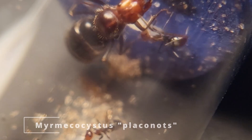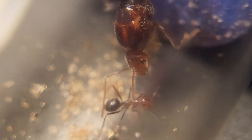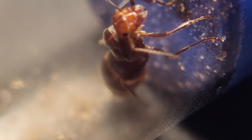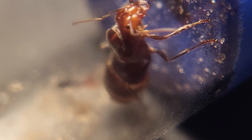Next up is this Myrmecocystus placodops colony. As you can see, they only have two workers. They got to around 10, then I dumped them into a formicarium for them to live in, but it slipped out of my hands and some things happened, and now they're back to this. Hopefully that queen can recover in the future and I'll let you guys know how it goes. They have some pretty nice colors though.